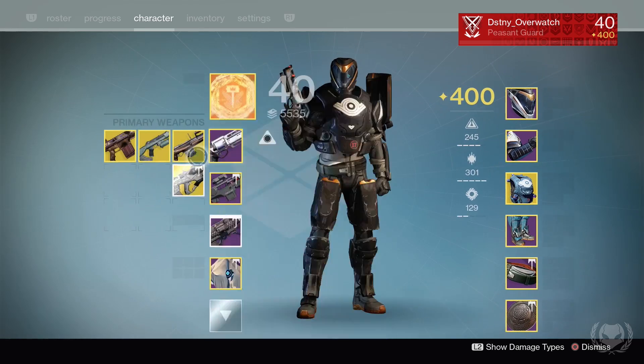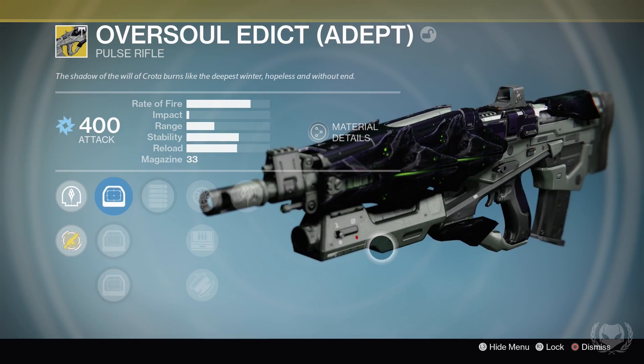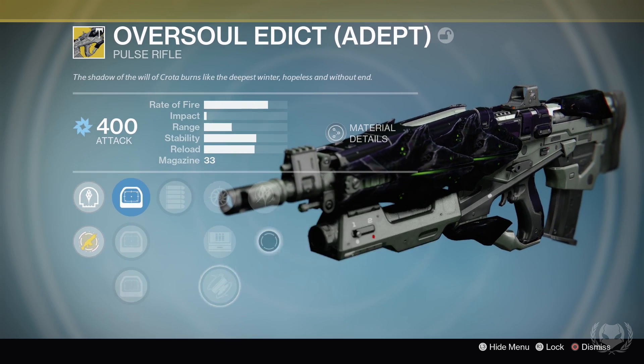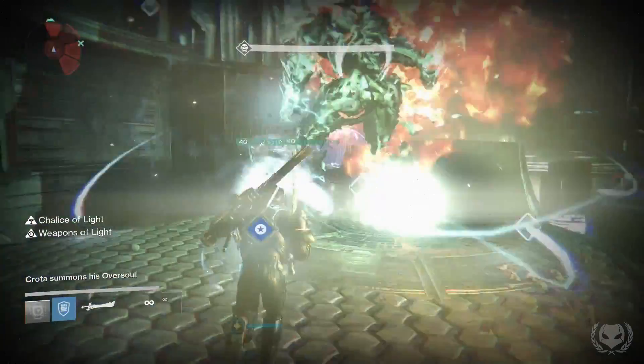Firstly, on my Titan at the Deathsinger challenge mode I got the Oversoul Edict. Because this is the challenge mode it's the exotic version of the raid primary, so this has an elemental burn whereas the other raid primaries do not. You also get an emblem for completing the challenge mode.